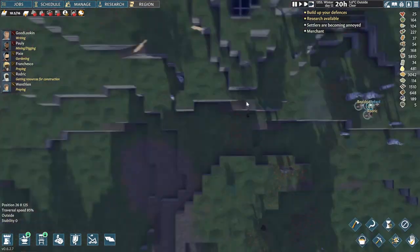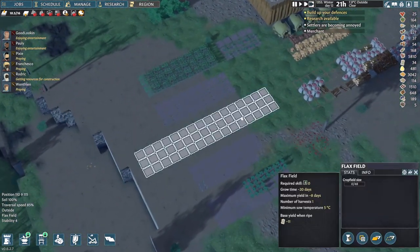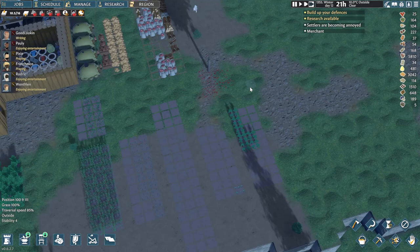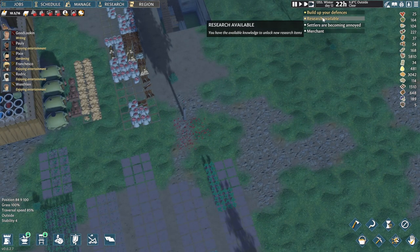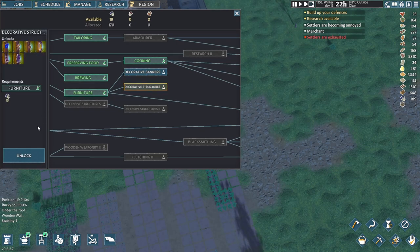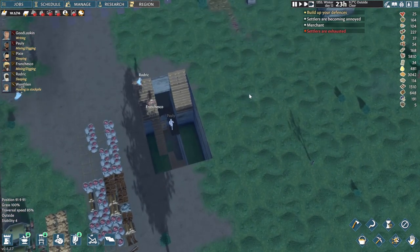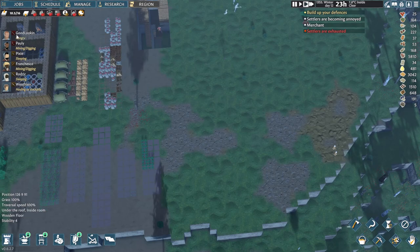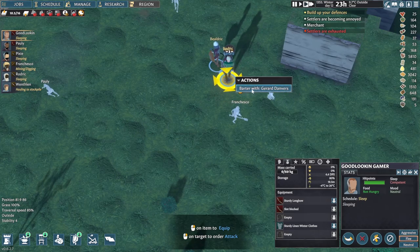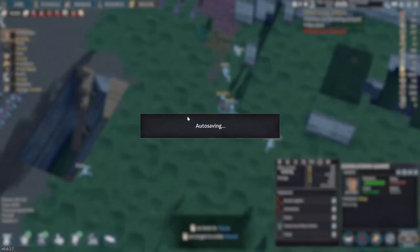Another caravan — we can probably sell quite a few things. We've extended the flax field in here as well, because we do need a lot of cloth. Research available — so maybe some decorative structures, so that way we can turn some of the rooms into specialized rooms instead. That would be really good. We'll send the good-looking gamer to check out what we can trade with these people.